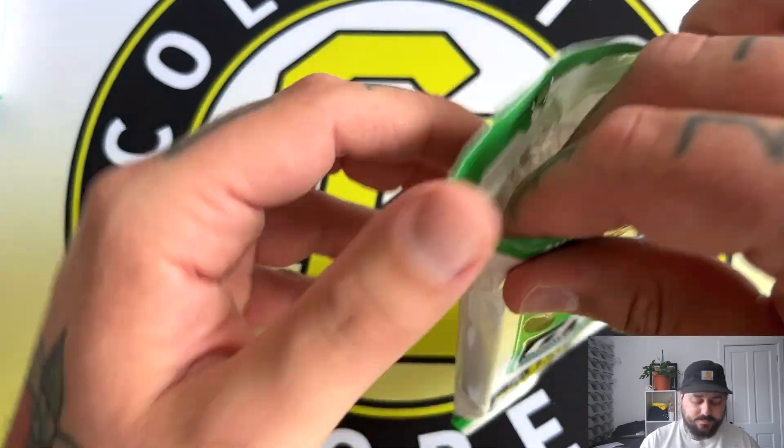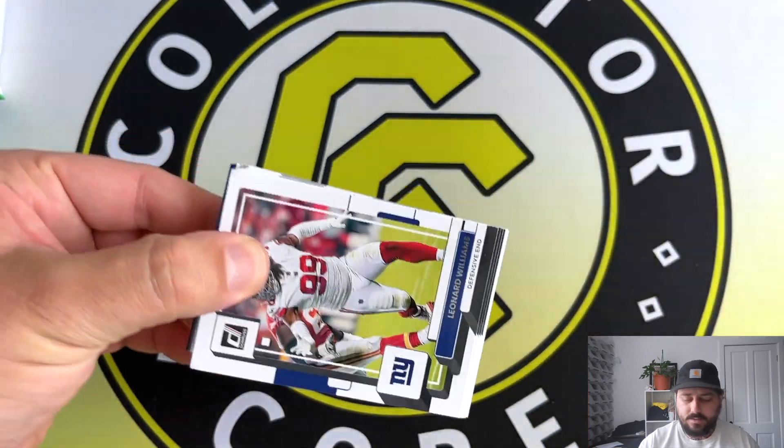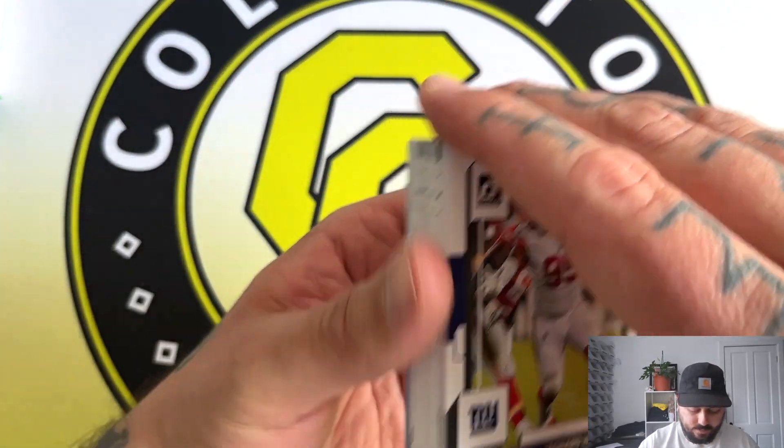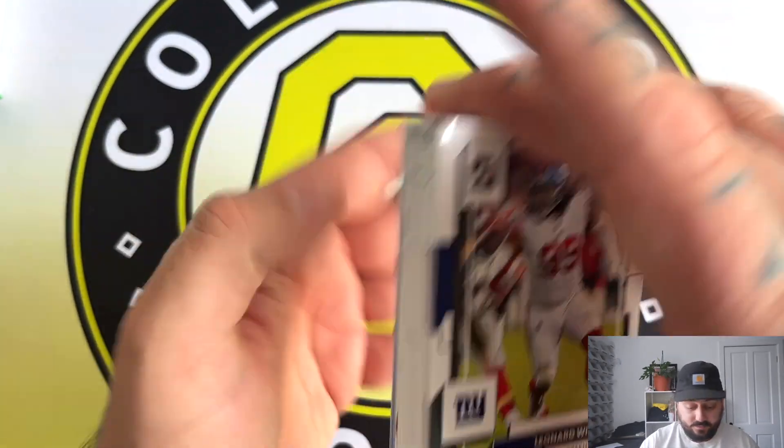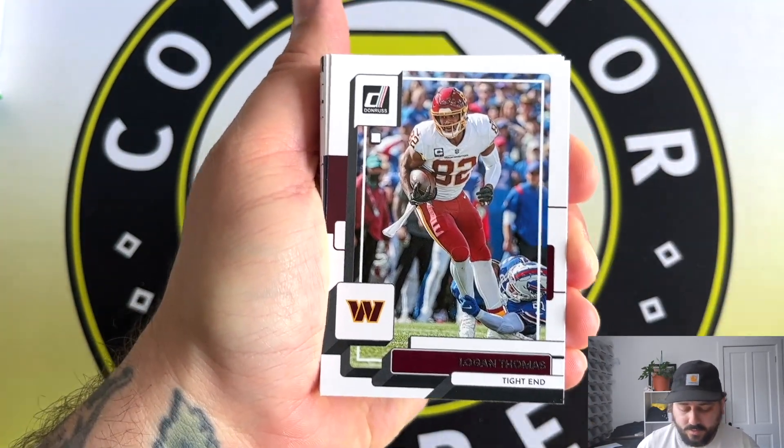Let's do the right pack first. I prefer fat packs anyway because you can get the blue press proof parallels — I think you can get them in blasters too, maybe a different color, I can't remember. No kid report at the back on this one.